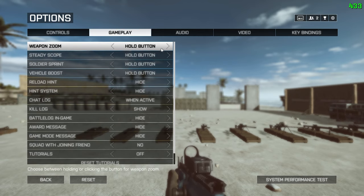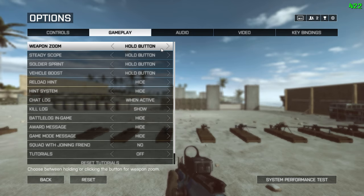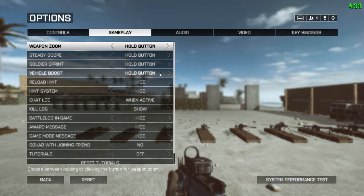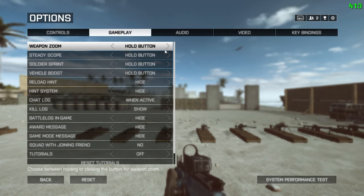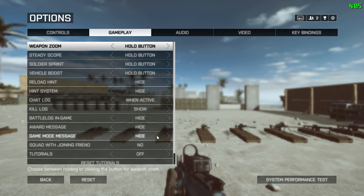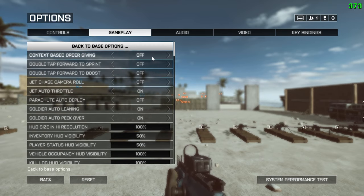When it comes to gameplay settings, I always prefer settings that give me more control over in-game actions and try to reduce HUD clutter as much as possible without sacrificing crucial gameplay information. The first four settings are set to default because they give more precise input control and are the most intuitive to start with. It can be argued that click for weapon zoom is better for target switching, but your jumpshots will require much better timing and discipline. Hints, battle log, in-game awards, game mode messages, scored with joining friend, and tutorials are all turned off — that's the unnecessary HUD clutter. The kill log is set to show, and chat log is set to when active.